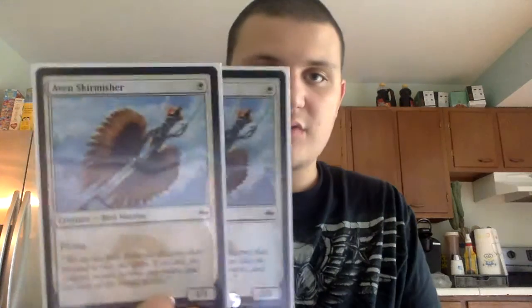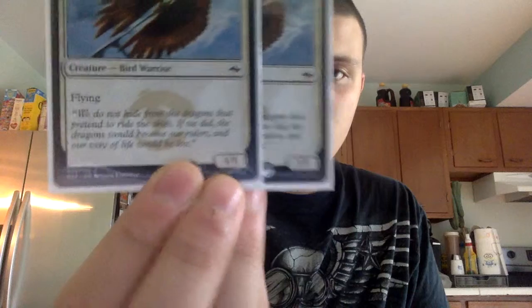I basically have those guys in there just to have a one-drop. I don't have many spells that target them, except for maybe some enchantments. Two more one-drops: the Aven Skirmishers — one white for a 1/1 with flying, so flying defense, kind of chump-blocking flyers.